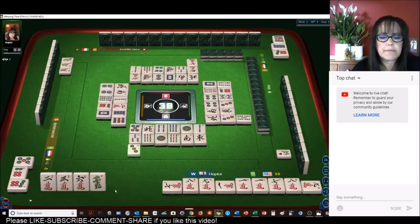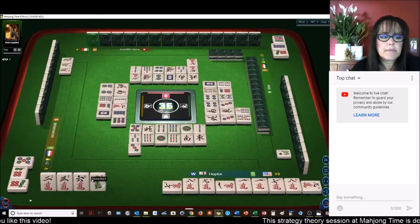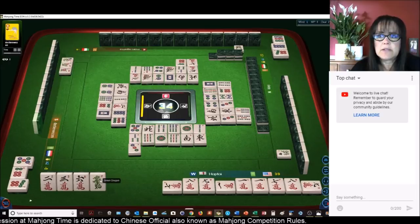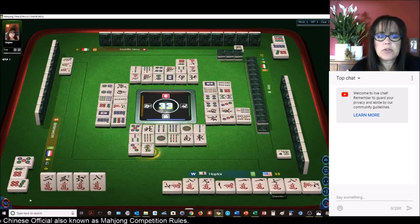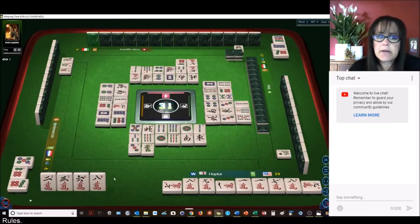White dragon, three done. There are no green dragons out and there are no six cracks out. There's still one more one crack left — no, four cracks are out. We'll just get rid of that. Now we're doing a full flush — 24 faan if we can get there.